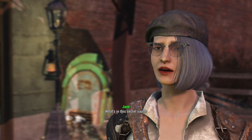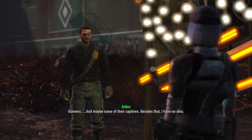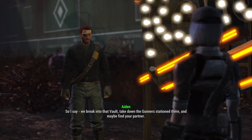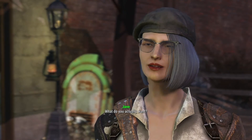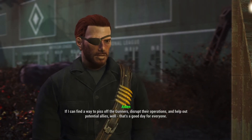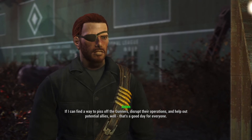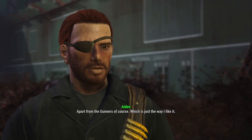'What's in this secret vault?' 'Gunners. Maybe some of their captives. Besides that, I have no idea. So I say we break into that vault, take down the gunners' station there, and maybe find your partner.' What do you actually want? 'I'm not exactly hiding my motives. If I can find a way to disrupt the gunners' operations and help out potential allies, that's a good day for everyone — apart from the gunners, of course. Which is just the way I like it.'